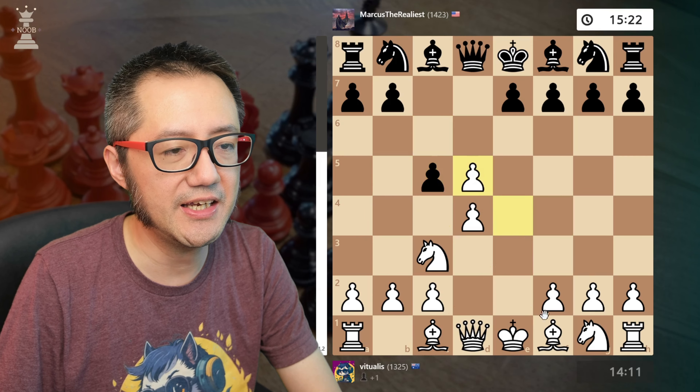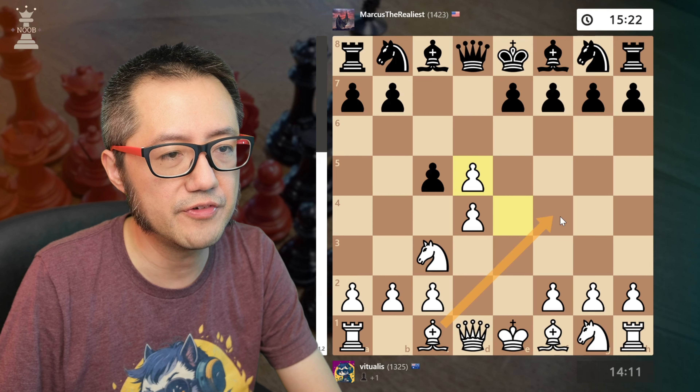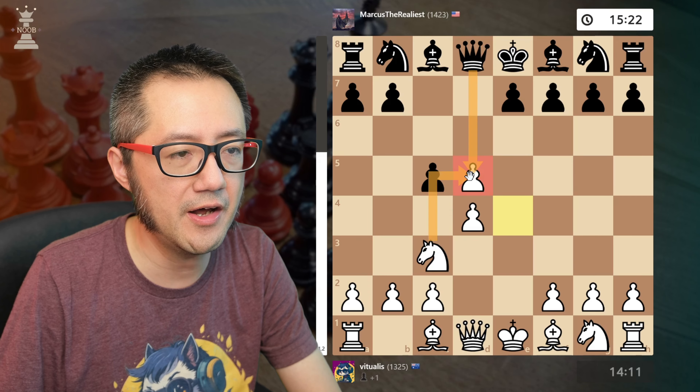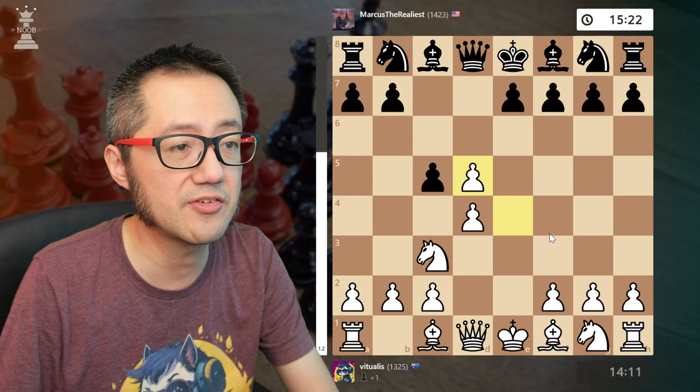Now you will see here that Stockfish reckons that this move with check is good, this developing move is good as well, however this was probably the best. And here of course it's defended by my knight. They could try to take this way but it's defended by my queen — everything's good, everything's happy days.